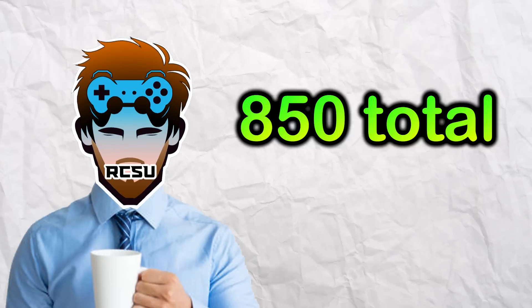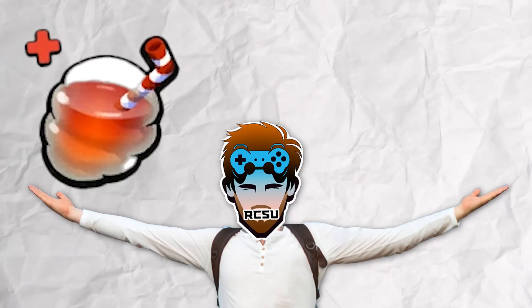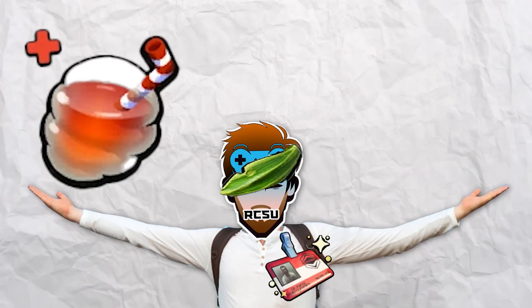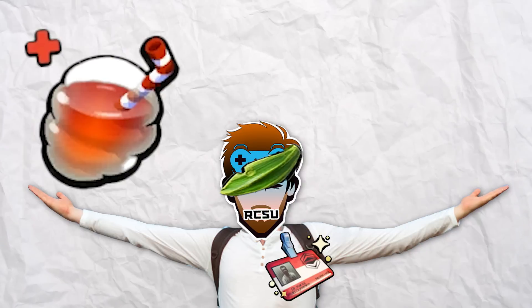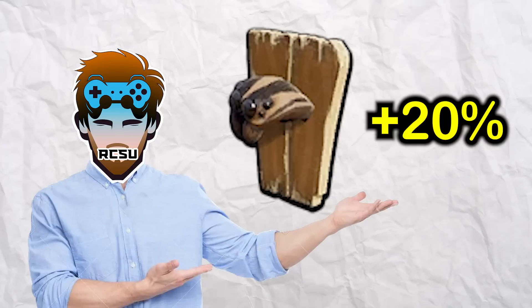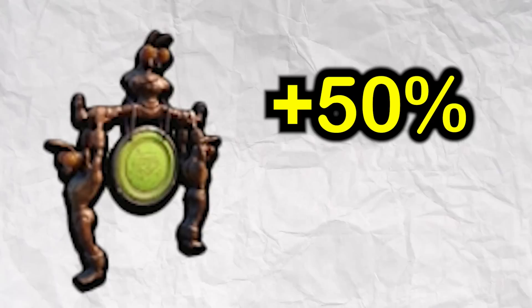To make up the rest of that 850-ish damage I have to deal, I plan on using the following: a liquid rage smoothie, the entomologist badge, and the eye patch. These three things should get me a 10% damage increase each. Then I'll also use the damage buff given to me by the wolf spider head mount, as well as the mant gong, which gives you a 50% damage increase for 30 seconds.